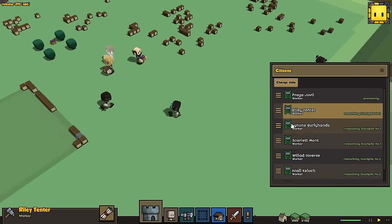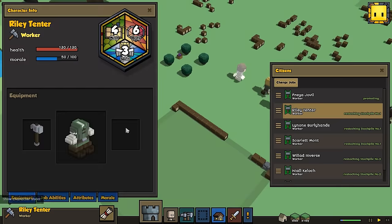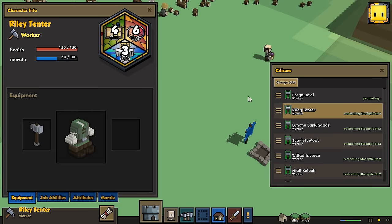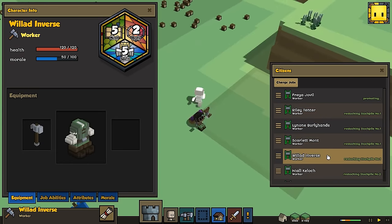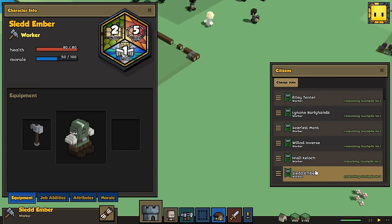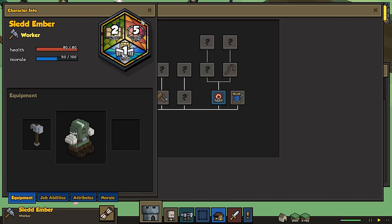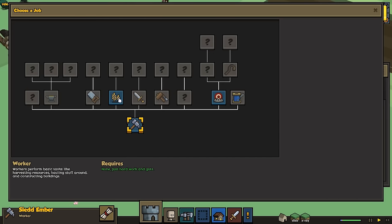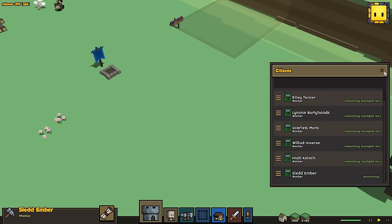Let's look at their character sheets again. Riley has 130 hit points — Riley's probably going to be my defender of the realm. I actually have quite a few with 130 hit points. This person has 80 hit points, so I think they're going to be something like my farmer because we were given a farmer's hoe. So I can just immediately make a farmer.